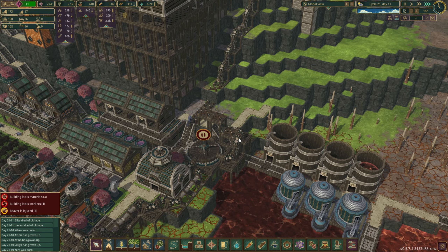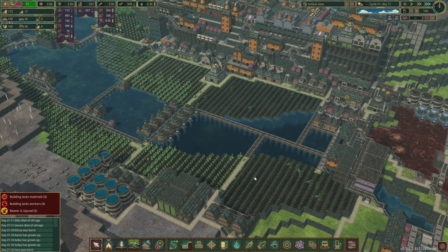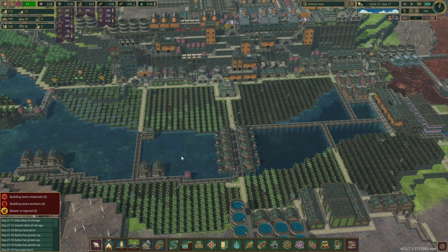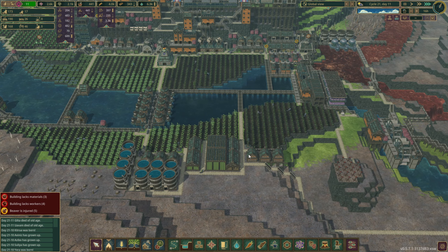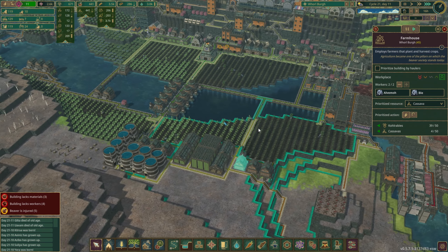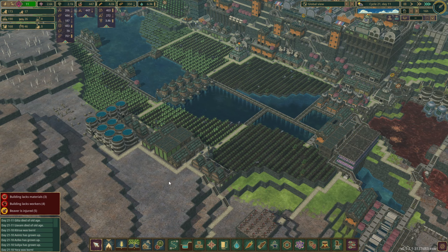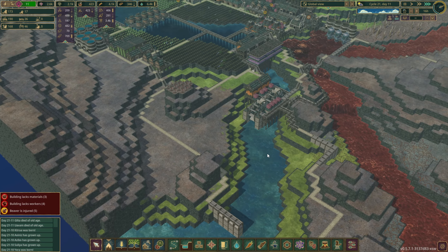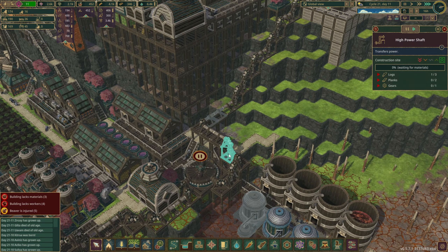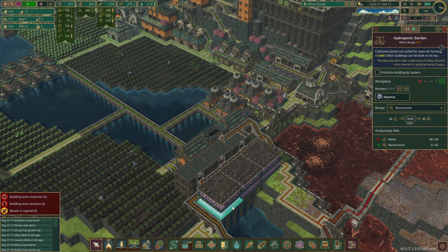We just really need to get this built so we don't keep losing power. The water flow is just intermittent — it keeps cutting out. I wonder if we're pumping too much water. It is what it is, it's working as well as it can. We definitely need more cassava — raw cassava production is not keeping up. I think having this whole area be cassava will be a huge benefit.